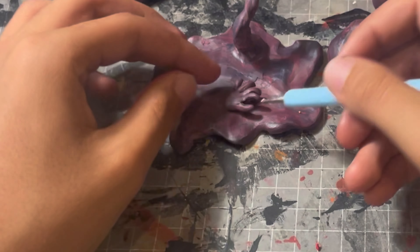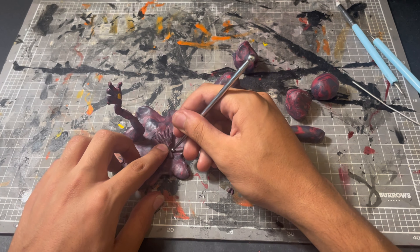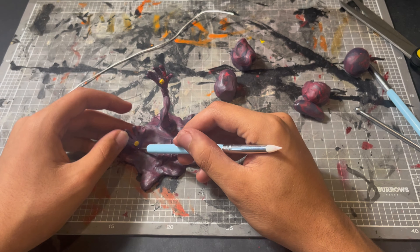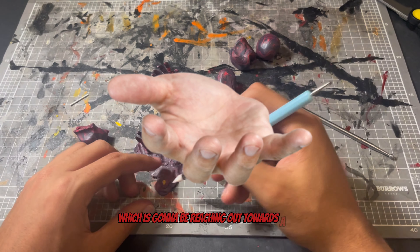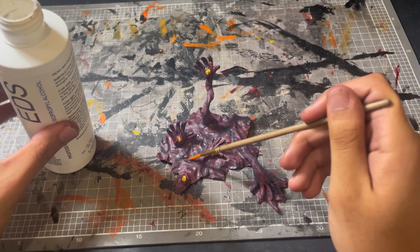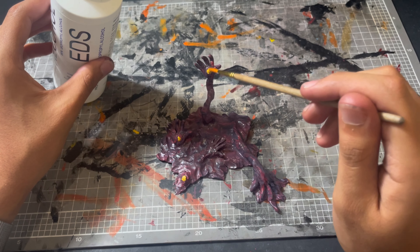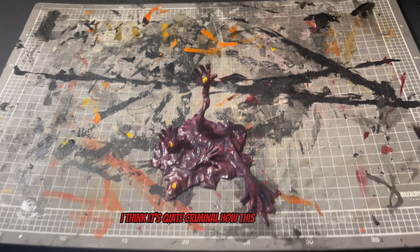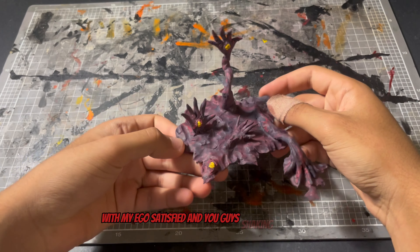So now that our Gloomhands are starting to be developed, we can go ahead and stick on some extra bones for the arms and the hand — an elongated hand which is going to be reaching out towards our tiny little Link later — and we can go ahead and make the final one which is an eyeball and hit everything with some isopropyl alcohol. Because I think it's quite criminal how this turned out and I don't want to be caught by the police for making such a nice diorama.